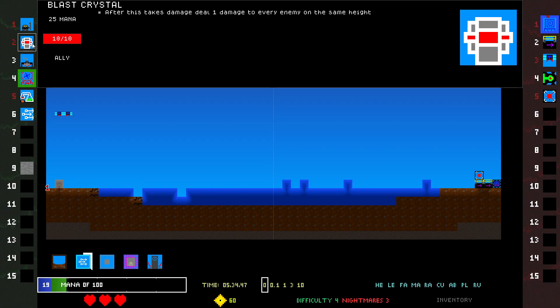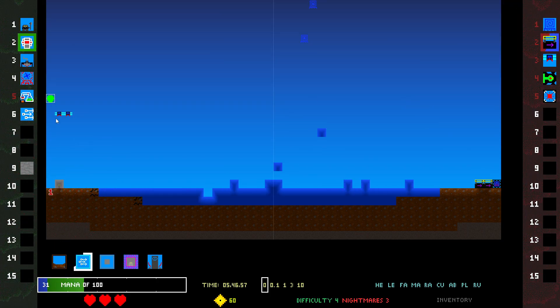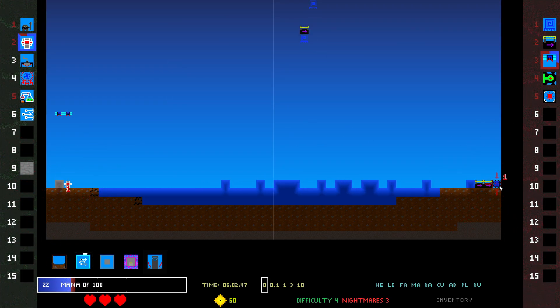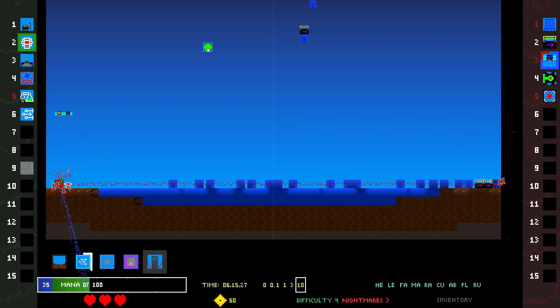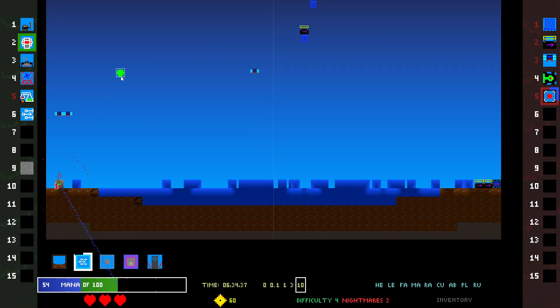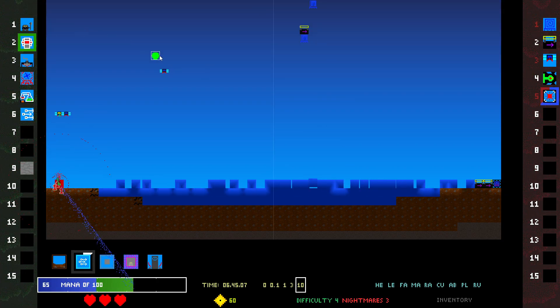Okay, next thing I'm going to do is one of these Blast Crystals. Oh, with Poisoner's Kit though, this would be really good. The problem is the Poisoner's Kit only has 5 HP and he'll die pretty quick. Let's get to 100 mana.